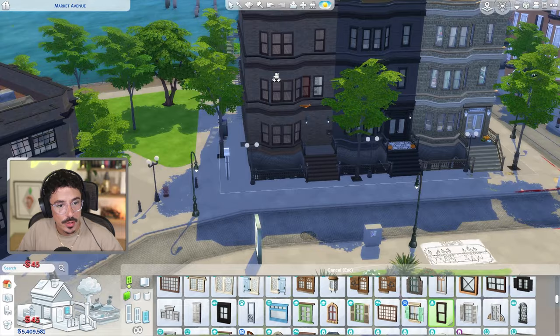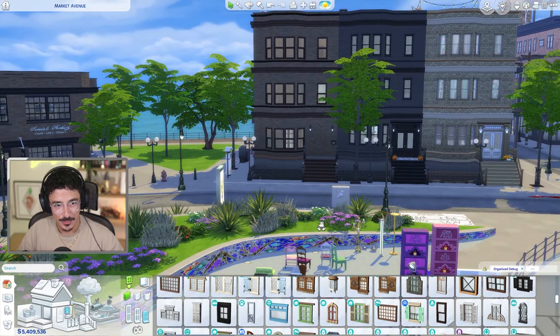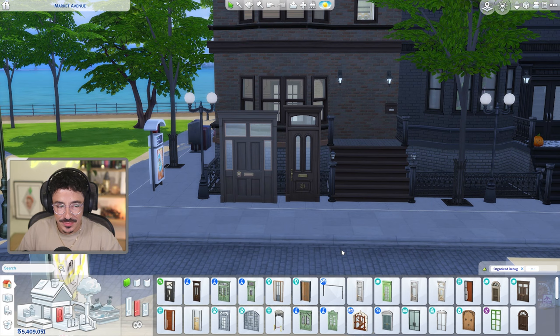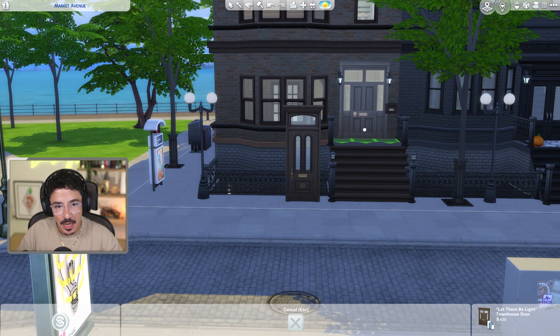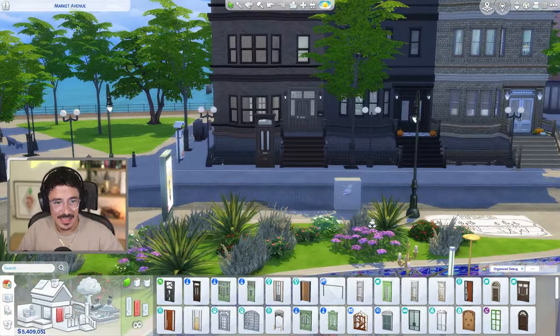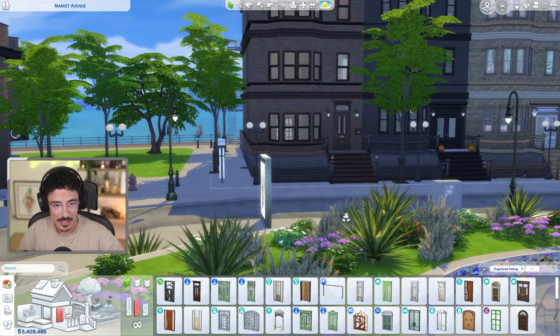I'd also like a new front door. I don't know if I want to go modern or classic — choice of two, one from University and the other from StrangerVille. I like the width and size of the StrangerVille one; it's a little bit of a lighter brown but it matches the aesthetics. Actually, I think the University one is a little bit more what I wanted. That's what we're going to do.